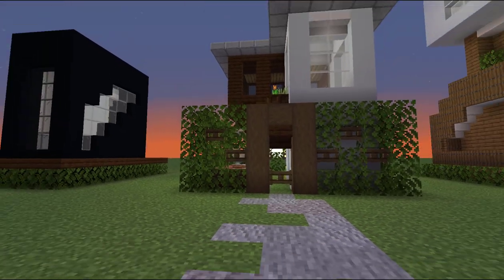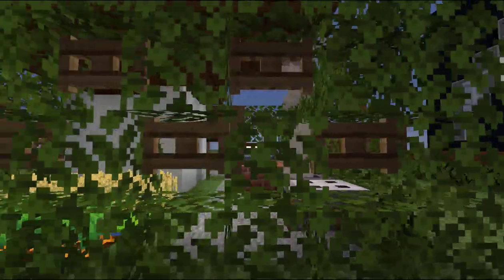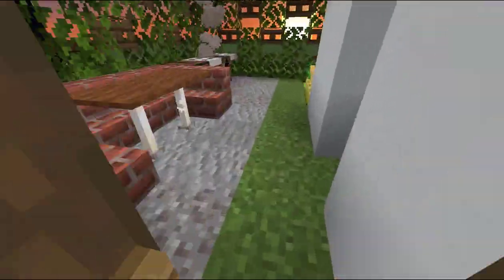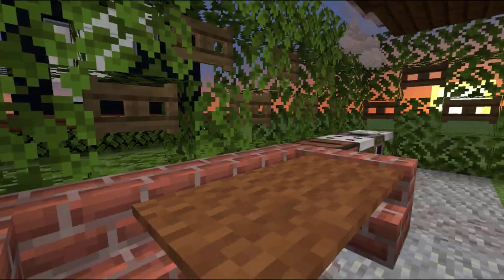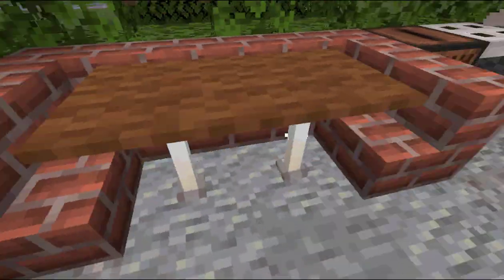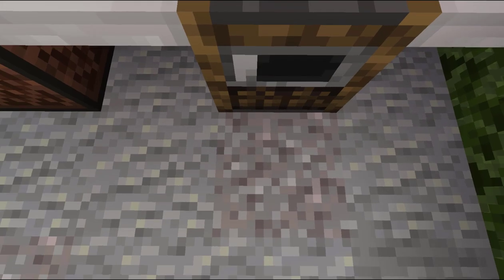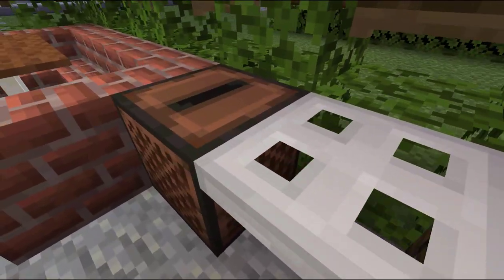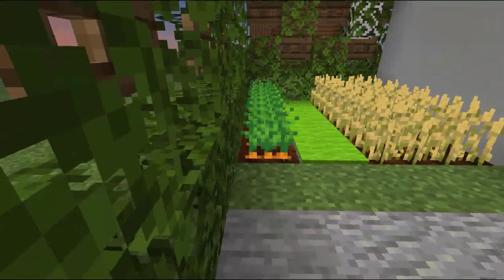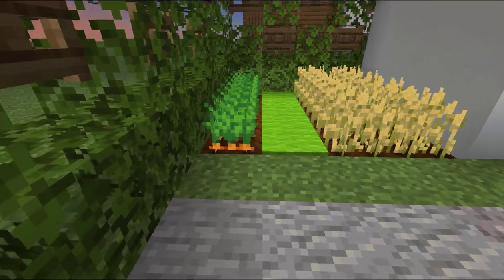For this next 10 by 10 house, we've made use of leaves and fence gates in the wall to create a checker pattern — a natural wall look, which I think is cool. Here's a small entrance porch. This house has a bigger garden than any of the others. There's a small sofa made of bricks, a little barbecue set here with a campfire below a smoker, a jukebox for some chill music in the garden, and a little space for farming.